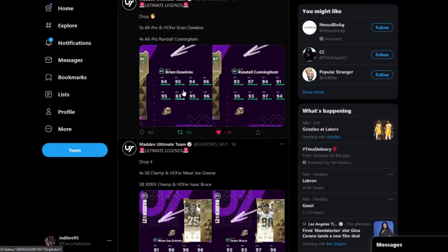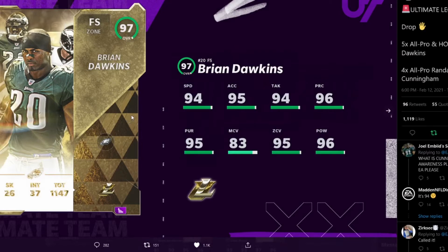The final cards announced were Brian Dawkins and Randall Cunningham. Brian Dawkins is a free safety: 94 Speed, 95 Accel, 94 Tackling, 96 Play Rec and Pursuit, 83 Man coverage, 95 Zone, and 96 Hit Power — he's a zone free safety. This is the best free safety card in the game right now. Even if Sean Taylor is a free safety, I think Brian Dawkins is now taking the top spot.